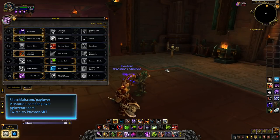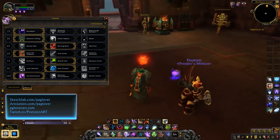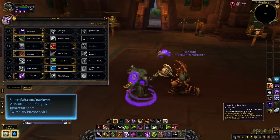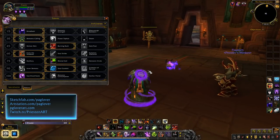One thing I'll mention — I am a Troll right now. They've put Berserking on the global cooldown, they've done this with the Orc racial as well. But there are a few other things that aren't on the global cooldown, so it's a little unclear. As far as everyone talking about global cooldowns, Unending Resolve is still off the global cooldown, so you don't really have to worry about it too much as a Warlock.